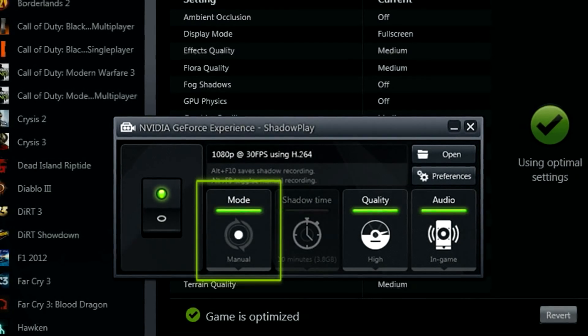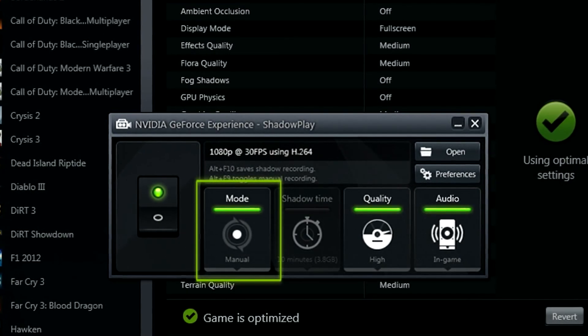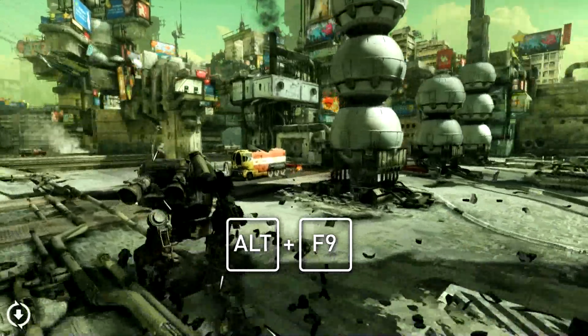In addition to Shadow Mode, you can use Manual Mode to start and stop recording at any length. Use Alt-F9 to start and stop the recording.